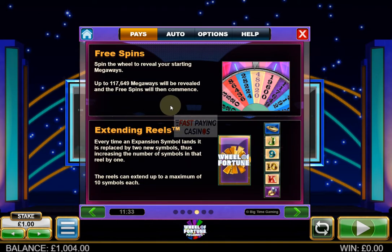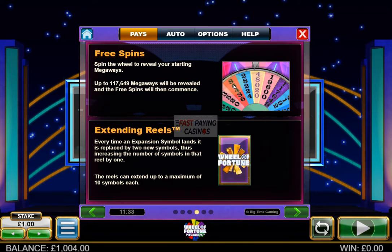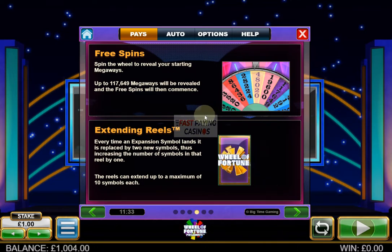In your free spins, before they begin you will spin a wheel and it will give you the number of ways the free spins are played on — up to the full 117,649. If you've played White Rabbit you may be familiar with the expanding reel re-trigger: each reel expands one row each time you land the scatter on it, and if you expand a reel to 10 rows you get a re-trigger which spins another wheel awarding 3 to 12 extra spins.